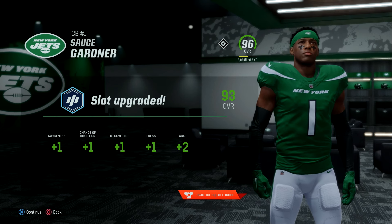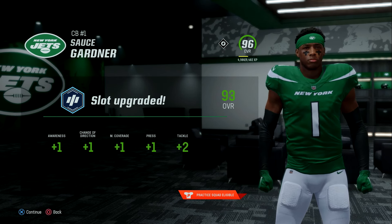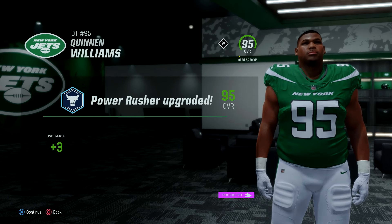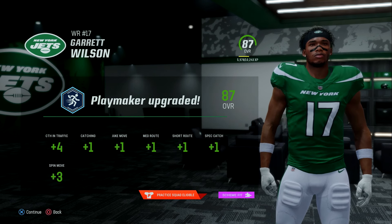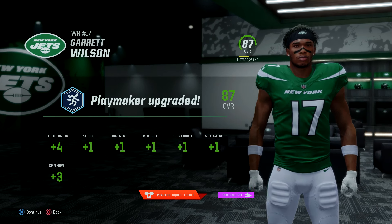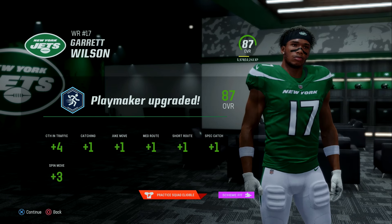Before the preseason, we have a few upgrades. Defensive back Sauce Gardner gets plus one to awareness, change of direction, man coverage, press, and two to tackle. Defensive tackle Quinnen Williams gets plus three to his power moves. Then we have Garrett Wilson, who I'm hoping will be our superstar receiver this year — he gets plus four to catch in traffic, one to catching, one to juke move, medium route, short route, spectacular catch, and three to spin move.